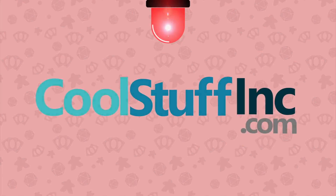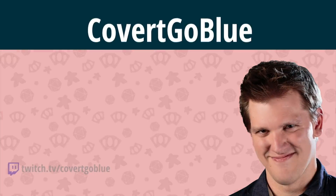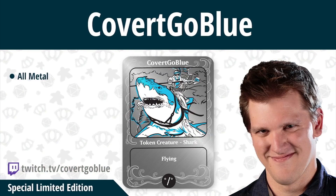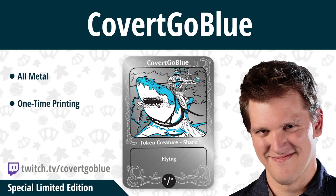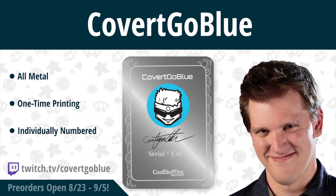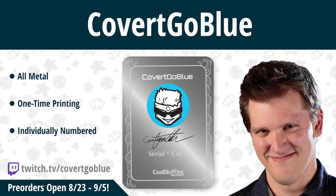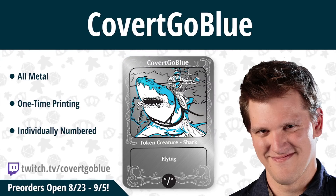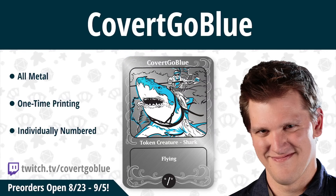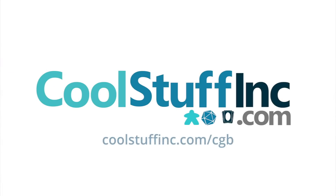Cool Kids, Cool Stuff Inc is partnering with me, CGB, on a special limited edition all-metal shark token. This is a one-time only production run with each token individually numbered and totally unique. Pre-orders are only open from August 23rd through September 5th — after that they'll never be offered again. Don't miss your chance to get one by going to coolstuffinc.com/cgb.